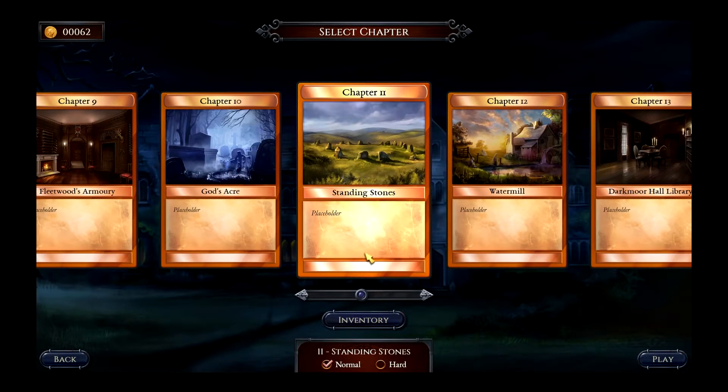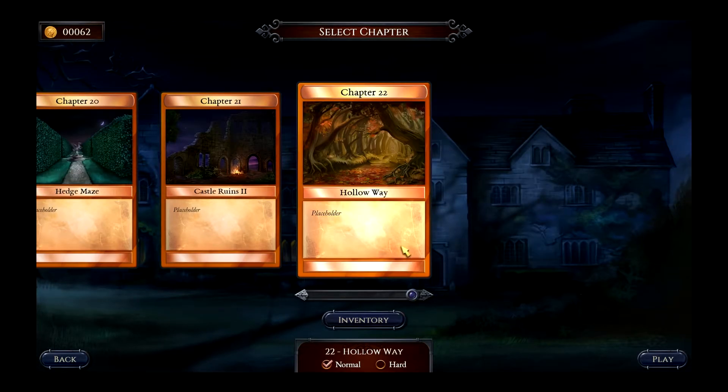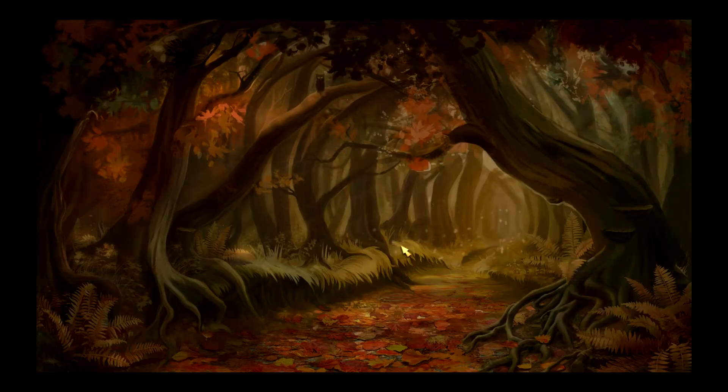After you encounter the coachman again he crops up later right in the last chapter actually. There's a huge amount of enemies in this game — something like 60 — and there aren't many repeats. Most of them, if they are repeated, come back with different weapons, and some of the enemies are unique bosses as well.